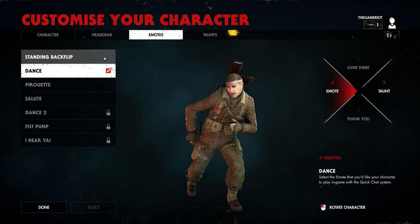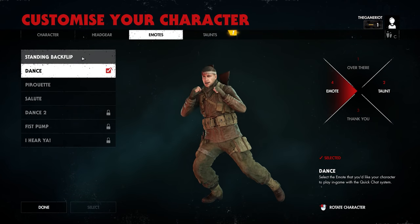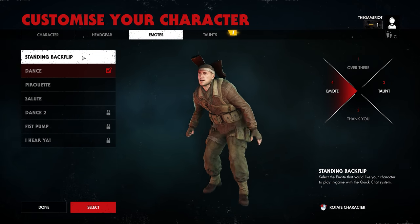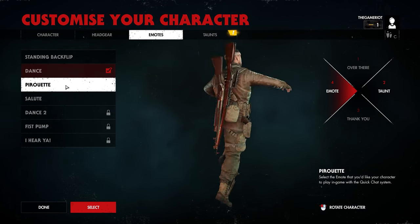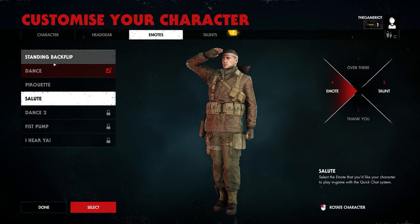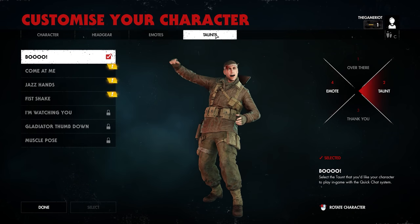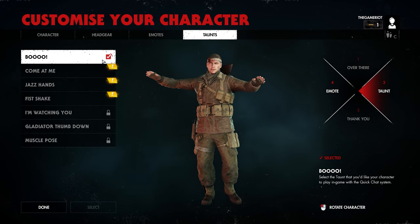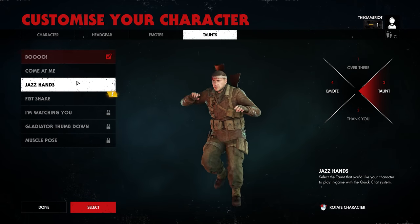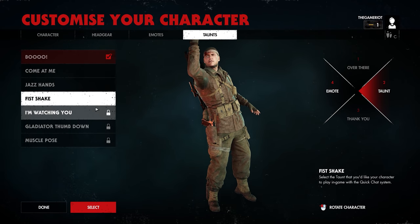There are emotes — we can wave, say thank you. And we have a standing back flip. That's quite the experience. We also have taunts: 'Come at me bro,' jazz hands, and fish shake. I like the fish shake.